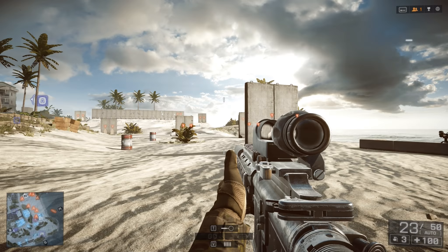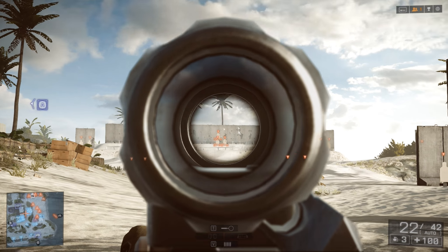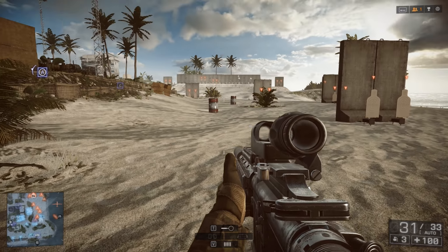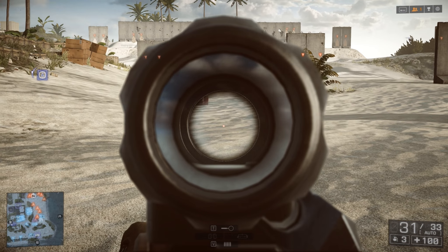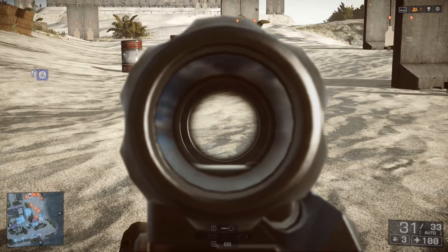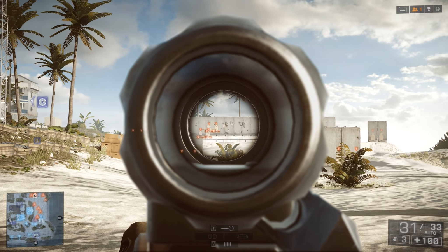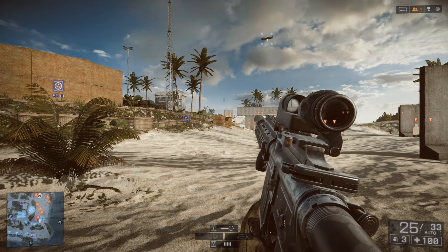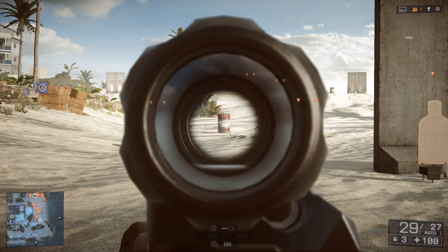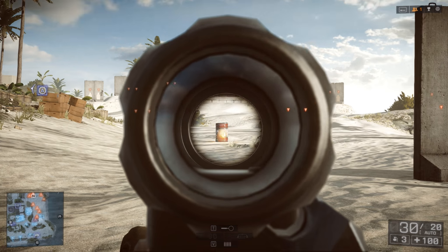If I aim at these targets mid-chest and just fire, look at that — it's hitting the ground way in front of them, not doing much good. But if I get a good hold up high, now I'm hitting my target. This isn't the best gun for sniping, but it illustrates the point. You can see how high I'm holding over that target — I'm probably close to 200 meters out.